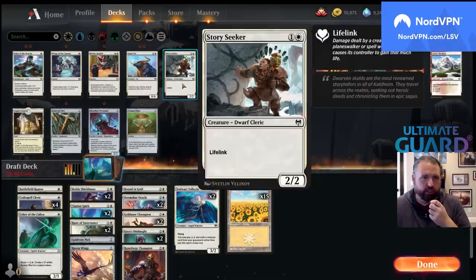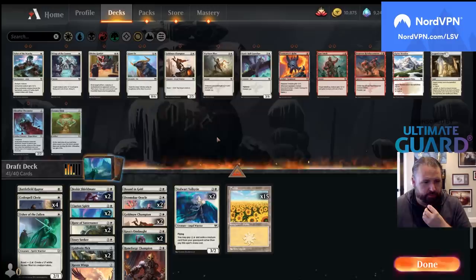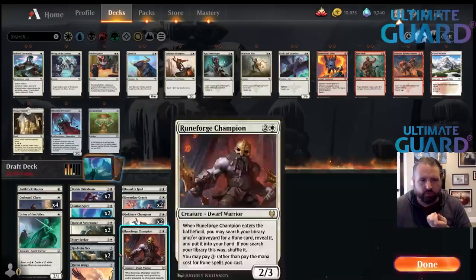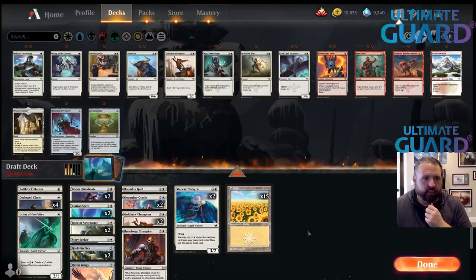I think I want another Story Seeker actually — another Gold Vein Pick, the picks seem very good especially with the runes. I think I take out Kaya's Onslaught, as little as I want to. Without the Warhorn Blast the Onslaughts are really not even that impressive at that point. Maybe I do want the Cosmos Elixir once I have double Gold Vein Pick.